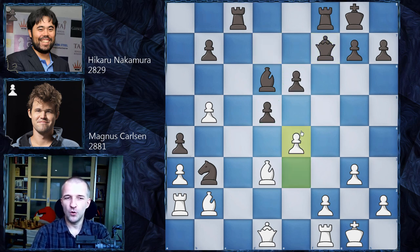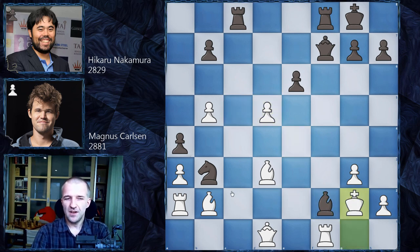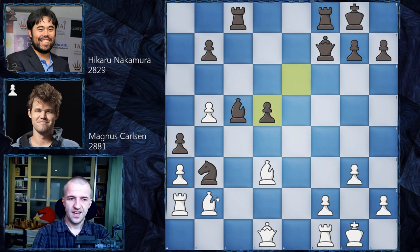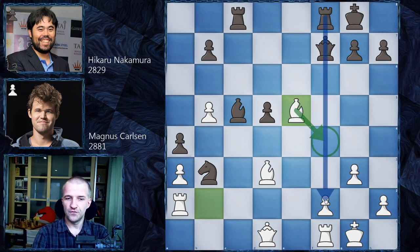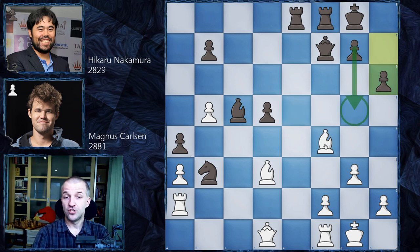Now you see what Magnus was planning — by playing rook a2 and the maneuver with the knight to d6 and exchanging, he knew that f2 was going to be very vulnerable. This is why the rook came to a2 and is now going to be an important defender. The engine suggests bishop c2, but after queen c7, the main idea would be to eliminate this knight, but in this case it doesn't work. Because after bishop b3, a takes on b3, you can't even take this pawn. After queen c2 this is really a bad position for white — probably lost.